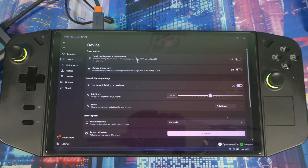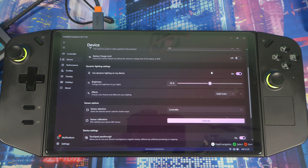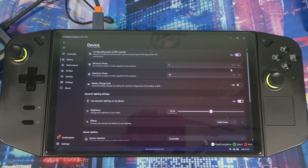Going to Device, this is where you get the meat of the stuff. In here you've got configurable power and TDP override. As soon as you try to turn this on, it warns you that changing minimum and maximum CPU power values might cause instability — so it's telling you to do this at your own risk.